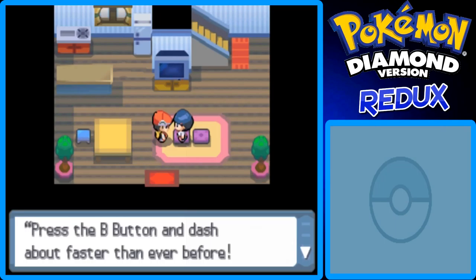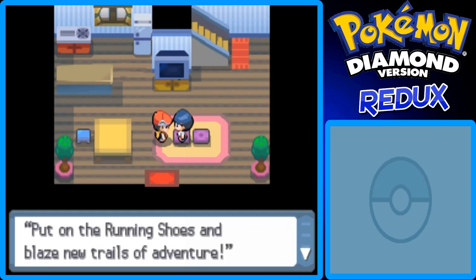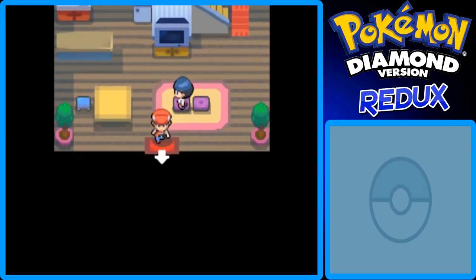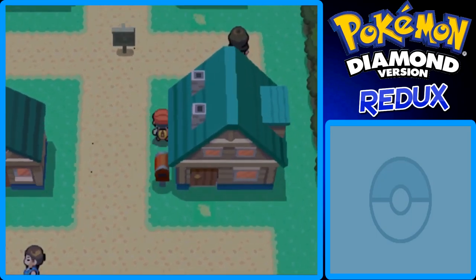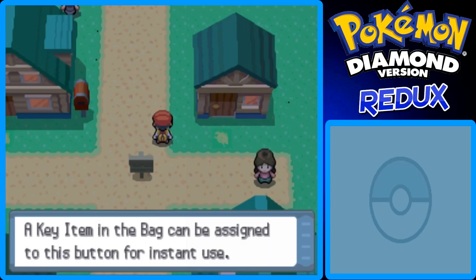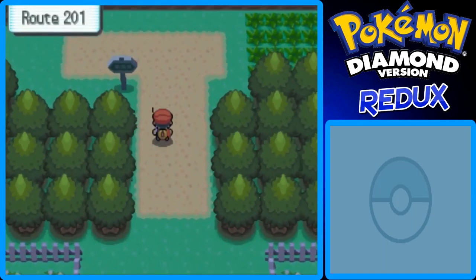We got the running shoes, which use the Y button in this game actually, so I'll have to keep that in mind. With the running shoes, you can get into faraway places much faster. Press the B button and dash about faster than ever before. Put on the running shoes and blaze new trails of adventure.